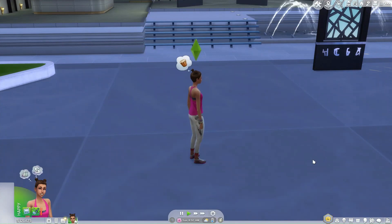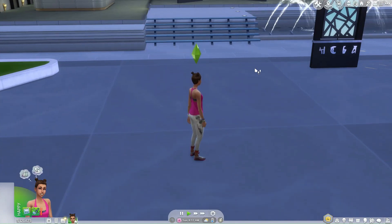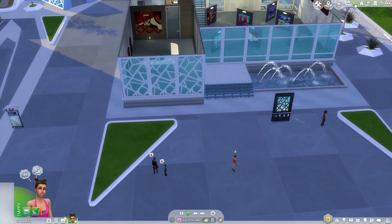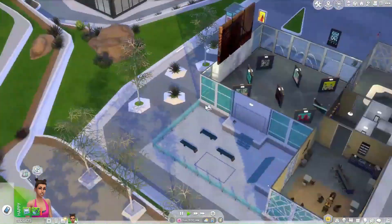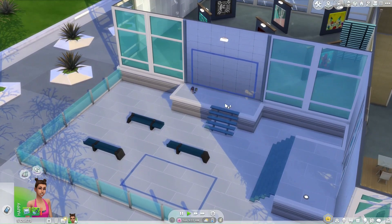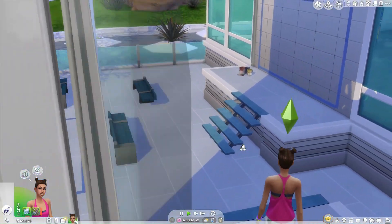Before we begin, I suggest turning on the walls-up mode by clicking the symbol in the upper right corner. This will make it easier to spot the walls available for graffiti. Follow me behind this building. Here, you'll find the blue squares on the walls and floor. These are the spots where your sims can create graffiti.